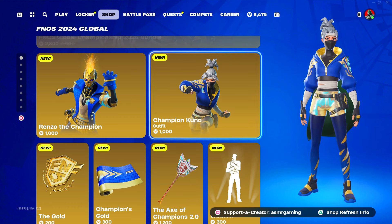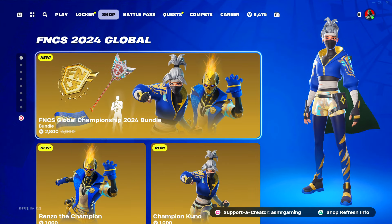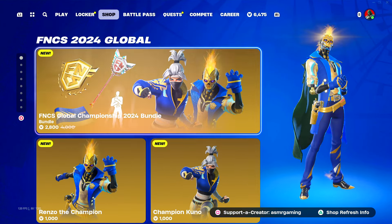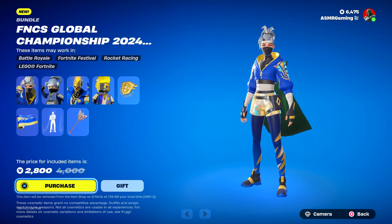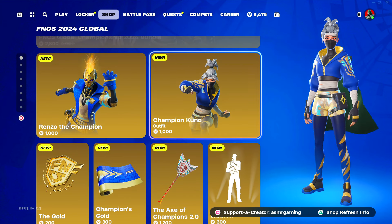Now I see a blue version of Kuno on the shop for the FNCS special cup. Is this exclusive just for today, or is it going to keep coming back next year and the year after? Or is it exclusive? It's 2,800 V-Bucks for the entire bundle, and I'm definitely interested in this one.